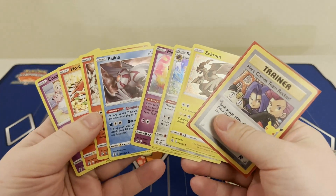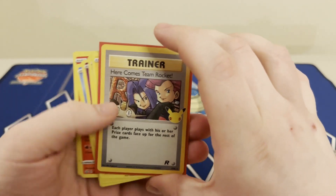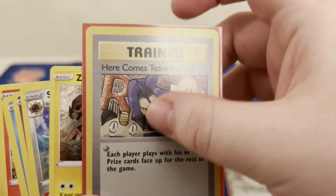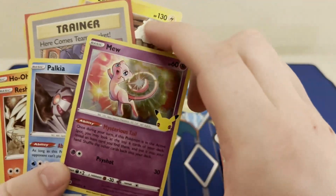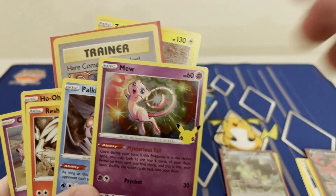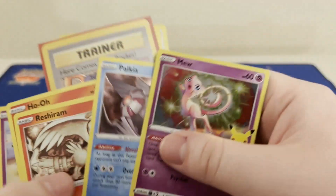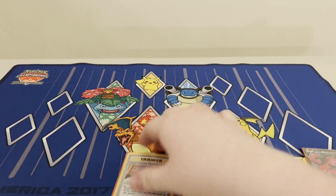Next pack — these were our two Celebrations packs. We did a lot of Celebrations this week. We got Here Comes Team Rocket — love this card, Jessie and James — absolutely beautiful. Other Celebration cards: we got the Mew, super sick, super playable. A lot of people play it as a one-of in Guard of War — lets you get your items, like seal stones or rare candies early game. Super cool.